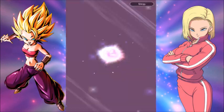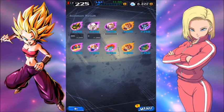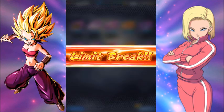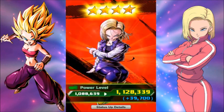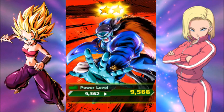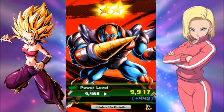Gotenks! I like you but chill out. Oh wow, nearly seven star Gotenks already — seven star Gotenks. Definitely training Gotenks. I think it should be Gotenks, Kefla and Vegito — that'd be a good team. And I'll also make a team with Kefla, Caulifla and Kale — that'd be funny.